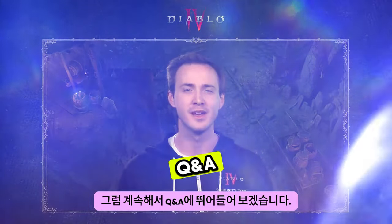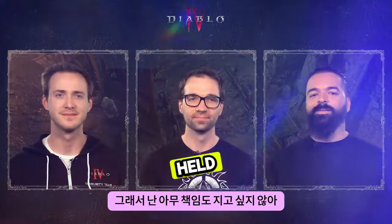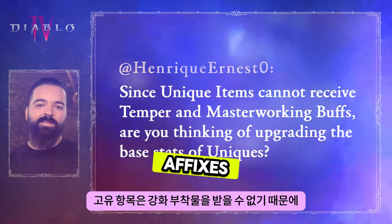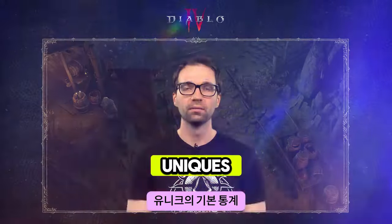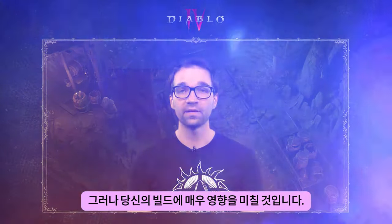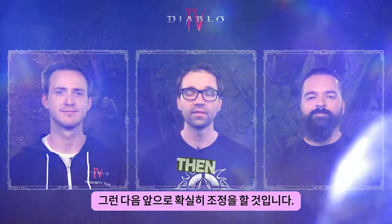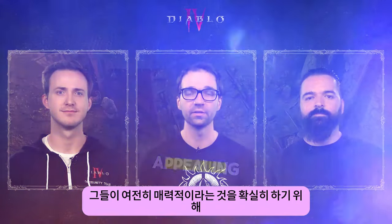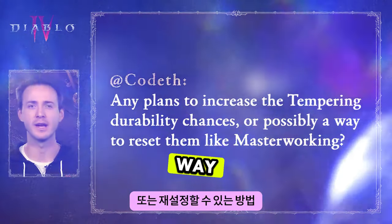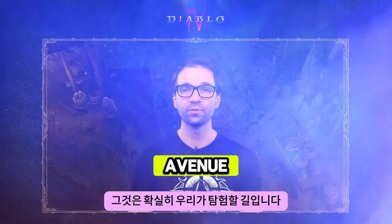Let's jump into some Q&A with Charles Dunn. Enrique wants to know: since unique items cannot receive tempered affixes, are you thinking of upgrading the base stats of uniques? Many unique items already have affixes that are more powerful than normal affixes, and the unique power itself is going to be very impactful for your build. However, if they're still not competitive with items that have tempered affixes, we'll definitely make adjustments to ensure they're still appealing. Kodith asks whether there are plans to increase tempering durability charges or a way to reset them like Masterworking. Not right at the start of the season, but it is definitely an avenue we're going to explore in the future.